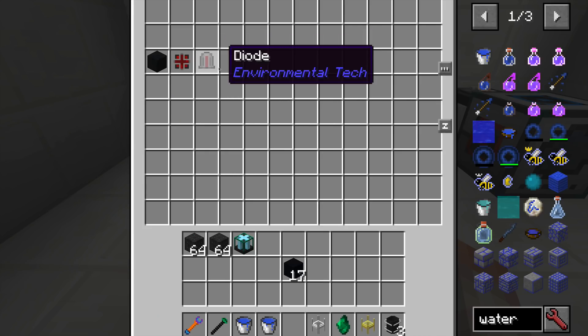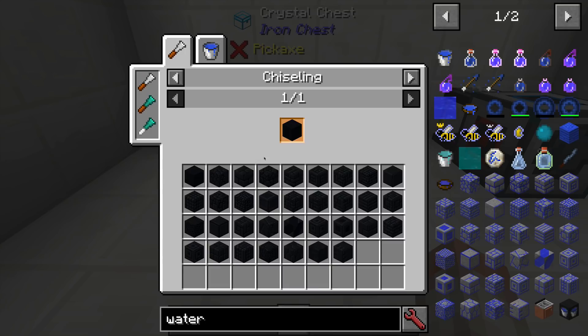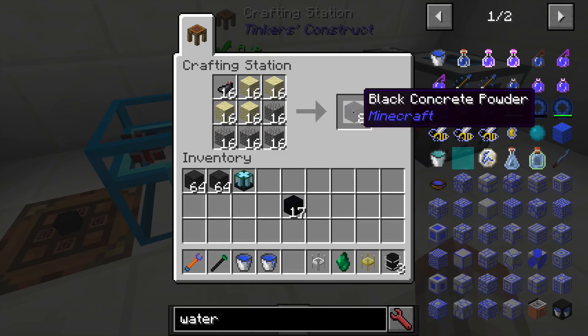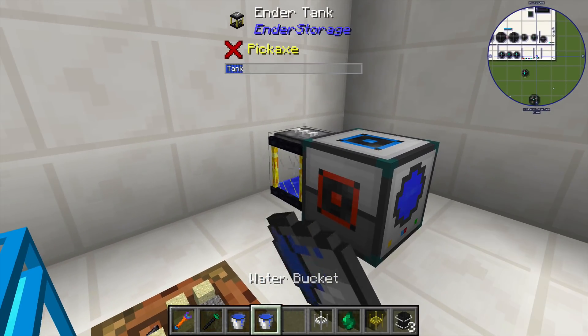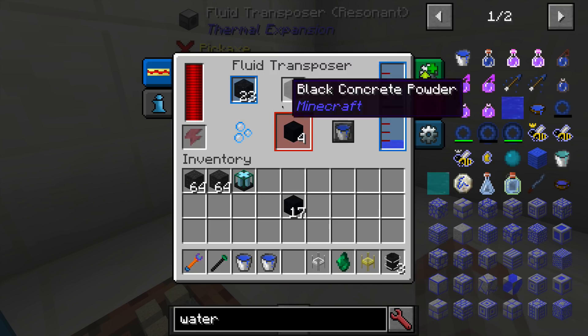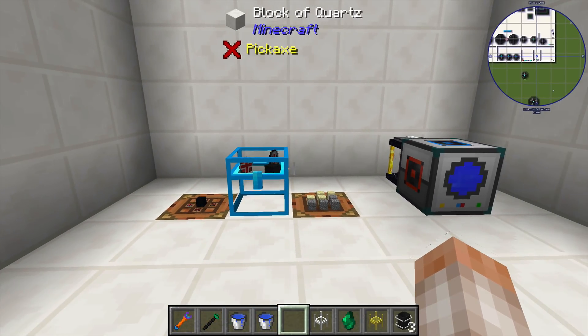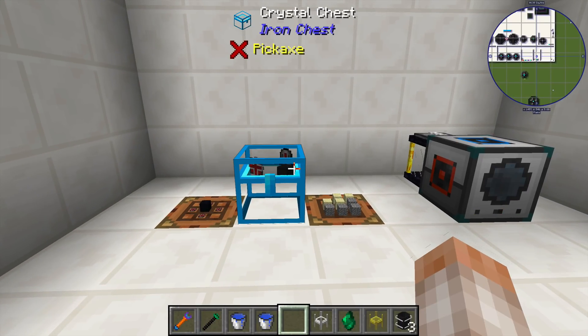There are a few crafting components for some of these multi-blocks: connectors, diodes, and interconnects. These require black concrete, and in the pack I'm using, black concrete is made by throwing black concrete powder inside a fluid transposer — it converts the powder into black concrete. This may vary depending on your mod pack, so check your NEI or JEI to find out the crafting recipe for the concrete.